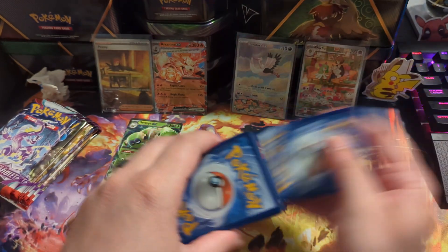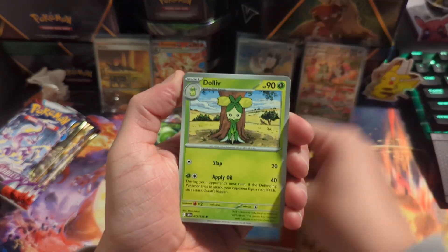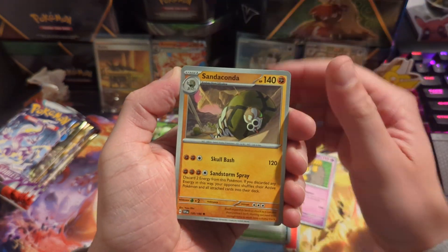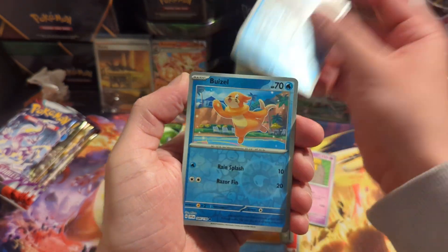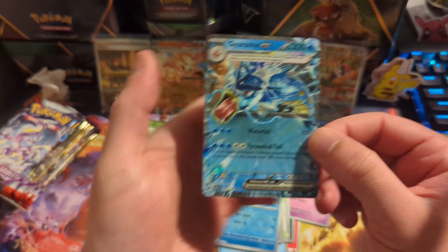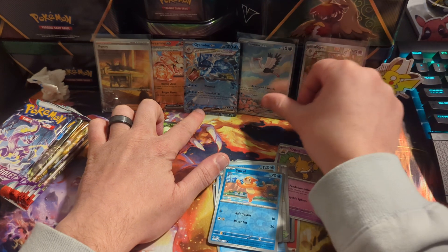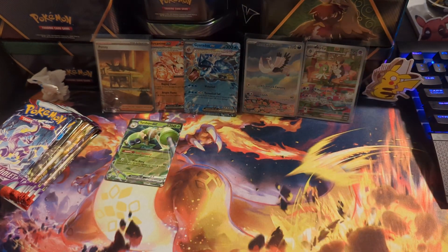Clauncher, Quaxly, Hypno — please — oh okay, Gyarados EX! We pulled the Arcanine and the Gyarados in the same booster box!